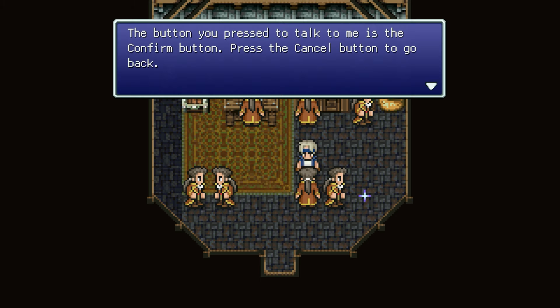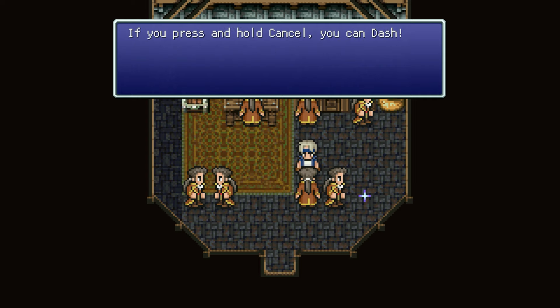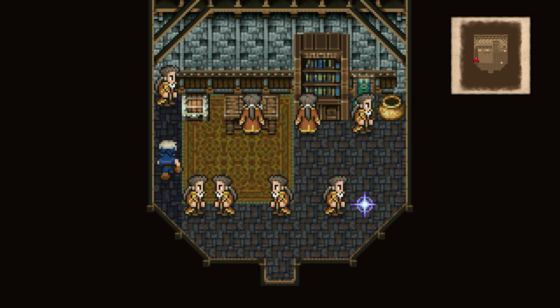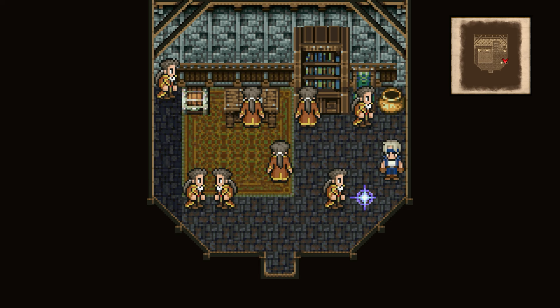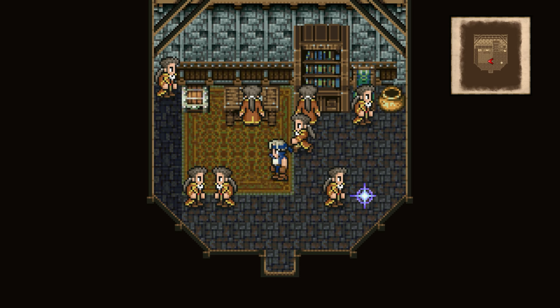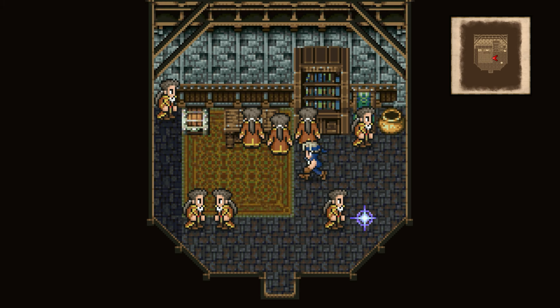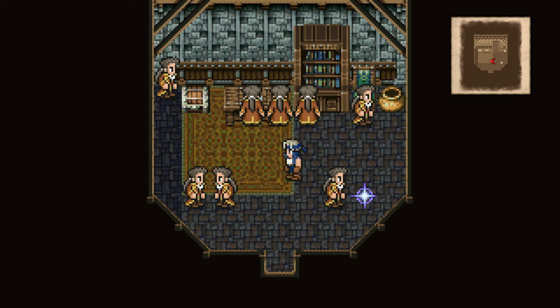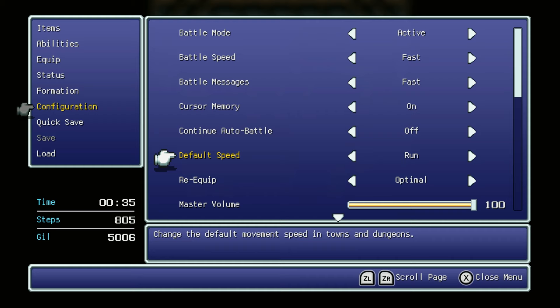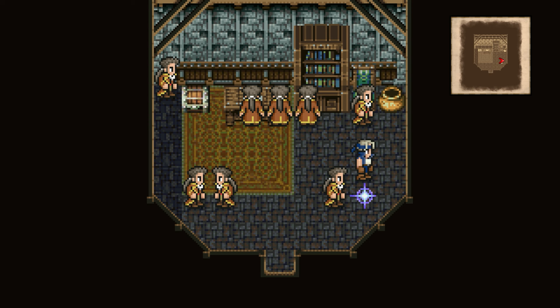The button you press to talk to me is the confirm button. Press the cancel button to go back. If you press and hold cancel, you can dash. One thing I want to point out is that throughout this game, I'll be making comparisons to the original release of Final Fantasy VI. Something you cannot do in the original release is sprint normally. However, in this release we can do that at will, which is really nice. In the settings menu configuration, you can also set your default speed to where you want to run. I won't be doing this as I prefer the walk speed naturally, but I just wanted to point that out.